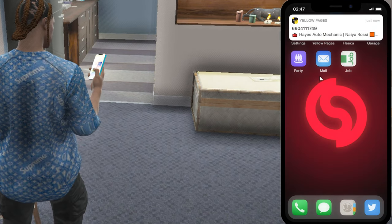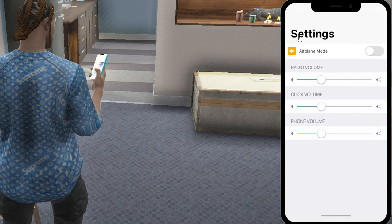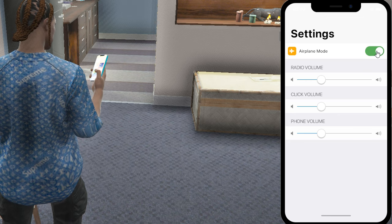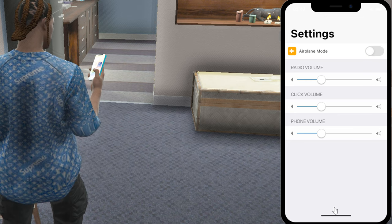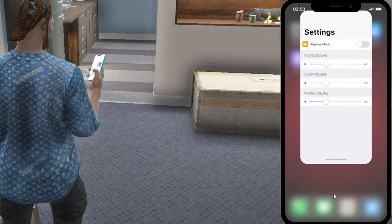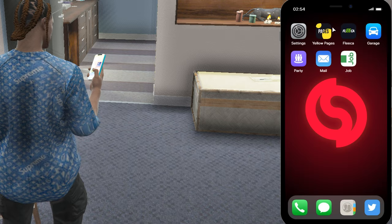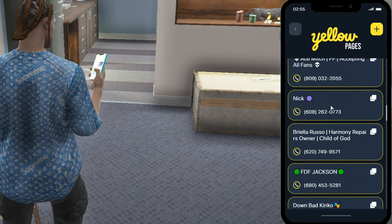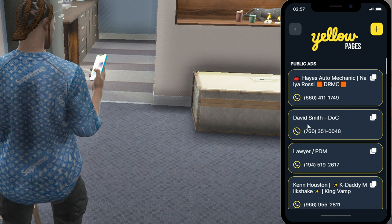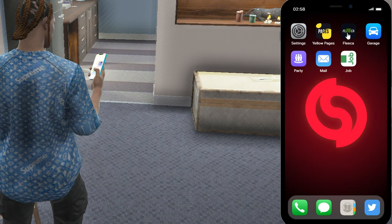Let's do a quick overview of the phone while we're in our apartment. Opening up the phone, it looks like we have about seven apps. These ads we can actually click on to go straight to them, which is nice. In settings we can change the radio volume, click volume, and phone volume. We can turn on airplane mode — I'm guessing you don't get any notifications or people can't call you when that's on. They also have this thing like on the new iPhones where you have to slide up, which is a little weird but interesting.